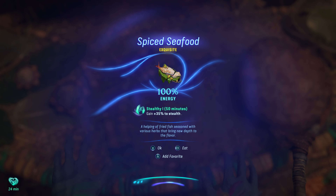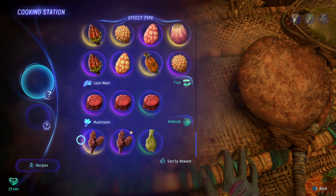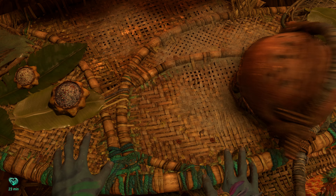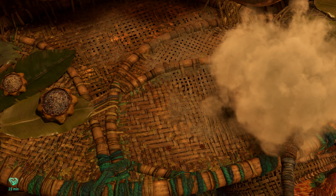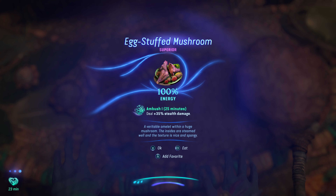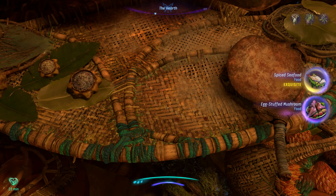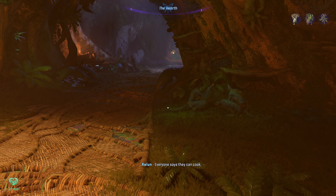Stealthy one — for 50 minutes though. Gain plus 35% to stealth. A helping of fried fish seasoned with various herbs that bring new depth to the flavor. And I guess we can make something else — maybe we start with a mushroom and an egg? Egg stuffed mushroom. Ambush one for 25 minutes — deal plus 35% stealth damage. Oh this is stealth related. A veritable omelet within a huge mushroom; the insides are steamed well and the texture is nice and spongy. Alright our food pouch is full. Not exactly food I'm excited to eat but they are new. Everyone says they can cook but no one does it like me.